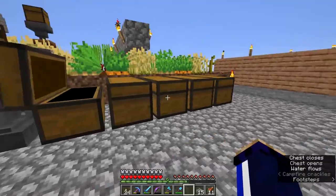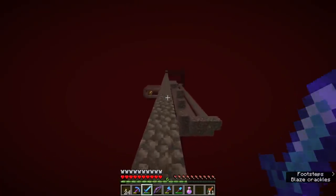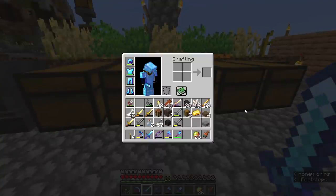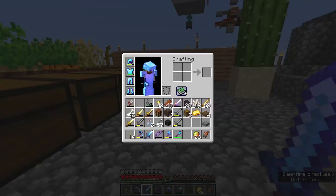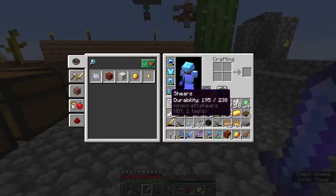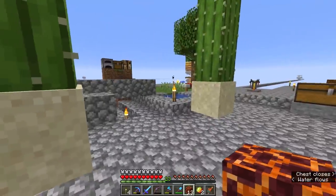Let's combine the books first for a cheaper enchanting operation — seven levels on that one, add mending for three, and 12 total. We've got sweeping edge 2, looting 2, sharpness 3, and mending. A little cobbled together but it'll do. Let's go fight some blazes — wait, fire resistance potions first. Look at the amount of blazes in that farm now! I'm going to say about a stack of blaze rods, and see how much magma cream we can make.